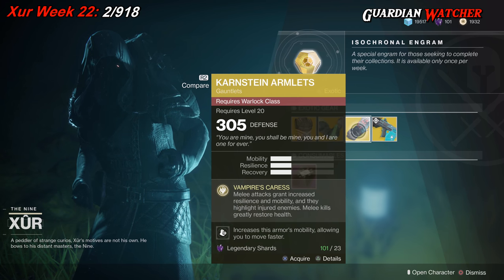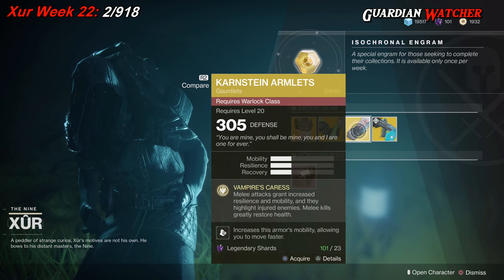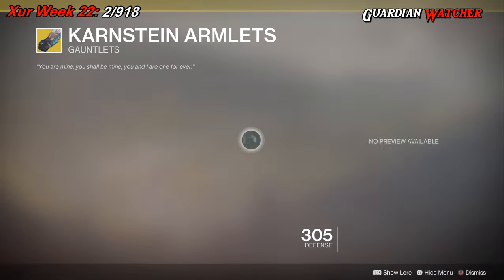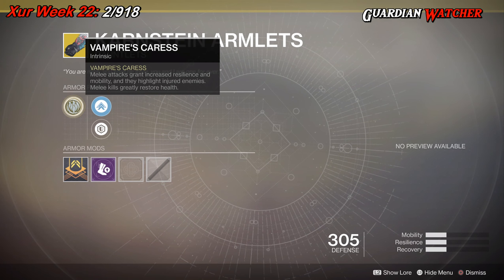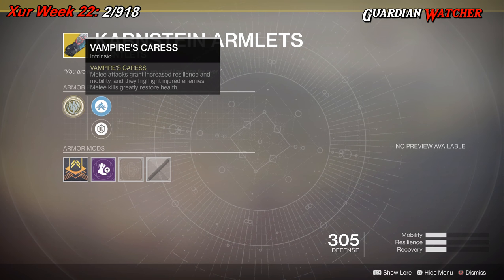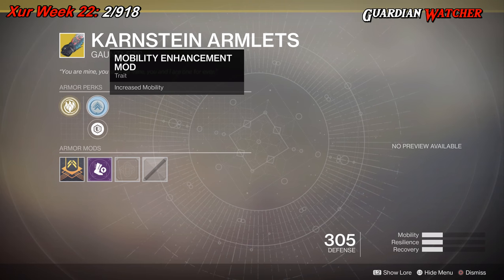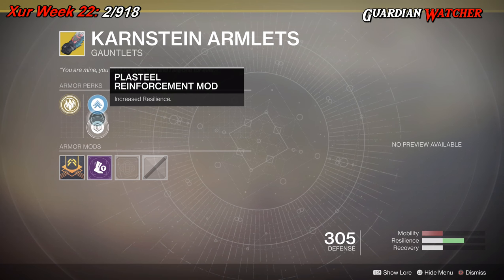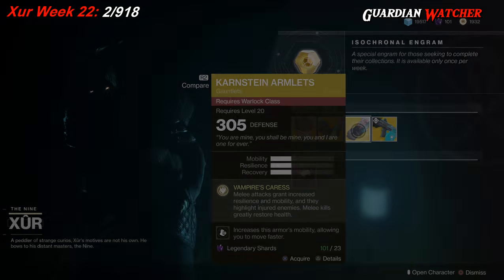The next exotic we're going over is the Karnstein Armlets for the Warlock. This gives you 1 Mobility, 1 Resilience, and 1 Recovery. The intrinsic perk is Vampire's Caress, which grants increased Resilience and Mobility on melee attacks and highlights injured enemies. Melee kills greatly restore health. It also comes with a Mobility Enhancement mod, a Plastillo Reinforcement mod, and an Acceleration mod.